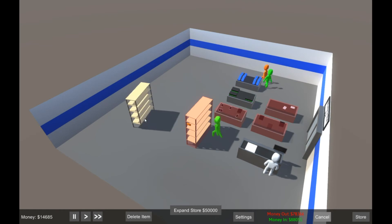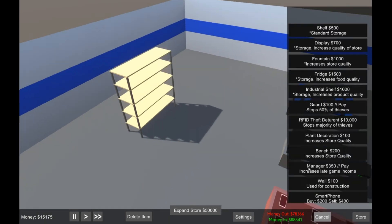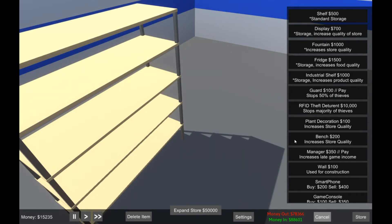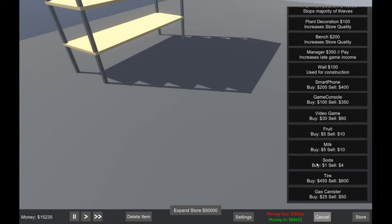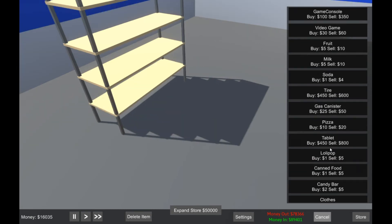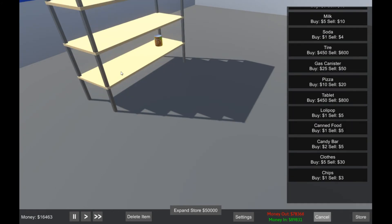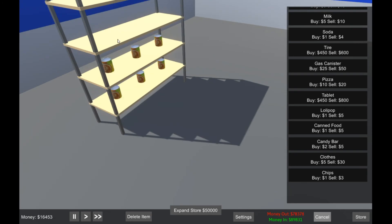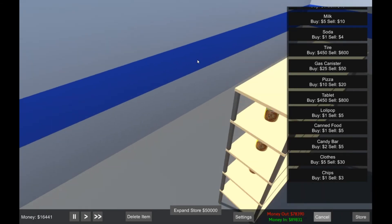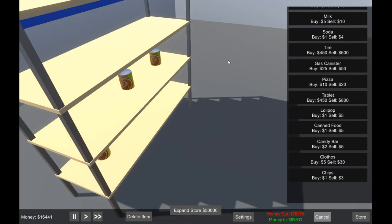I forgot how to rotate stuff — there we go. I'll throw a shelf back here and buy a whole bunch of canned food to put on it. Now we are an electronics store that sells clothes and canned food — we're doing a great job. I'm prepared for next episode when this shelf is glitched out too. Oh, I love how they all went up to the shelf as if something was there — give me a chance! There's the canned food — those look like baked beans, actually that looks like some nasty spaghetti.